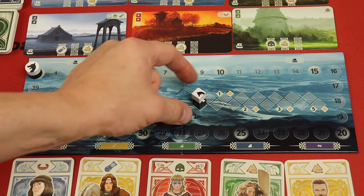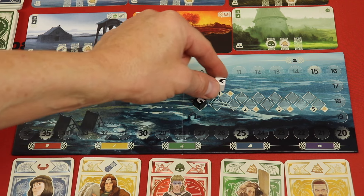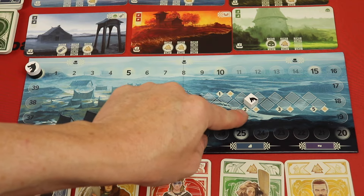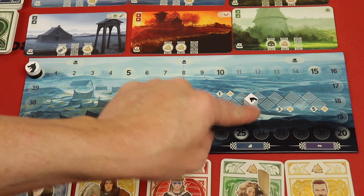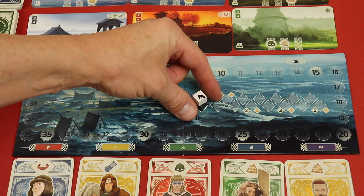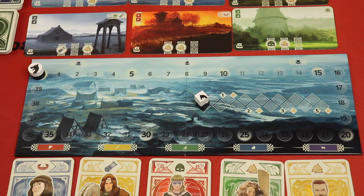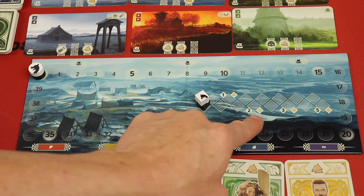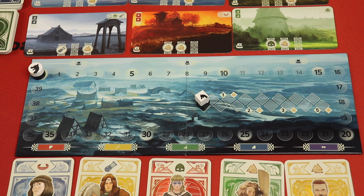At the beginning of your turn, you're going to be going up this reputation track over the course of the game. At the beginning of your turn, like in this case, you'd get two points. That's going to happen at the beginning of every turn — it's sort of like an income of points that you can get if you work on this track over the course of the game. The first thing you do on your turn is you get income or points. If you're up on the reputation, then you've got a couple of choices.